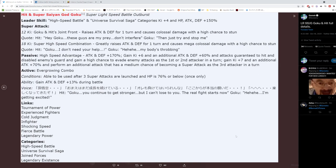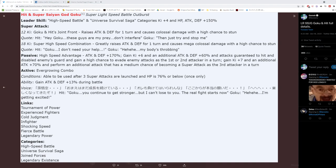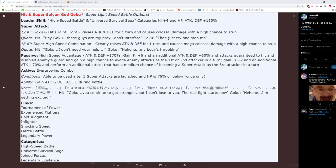Let's go ahead and take a look at their details. This is Hit and Super Saiyan God Goku — Super Lightspeed Battle Outburst. The leader skill actually introduces a new category to the game: High Speed Battle, in Universe Survival Saga categories — Ki plus 4 and HP, attack, and defense plus 150%. Finally, we're getting the long-awaited leader for the Universe Survival Saga team. But High Speed Battle — what is that? That's the most subjective name for a category I've ever heard. I literally will not be able to tell you which characters are going to be on there. We'll see when it drops, but it's probably going to be another one of these categories that doesn't really end up mattering.